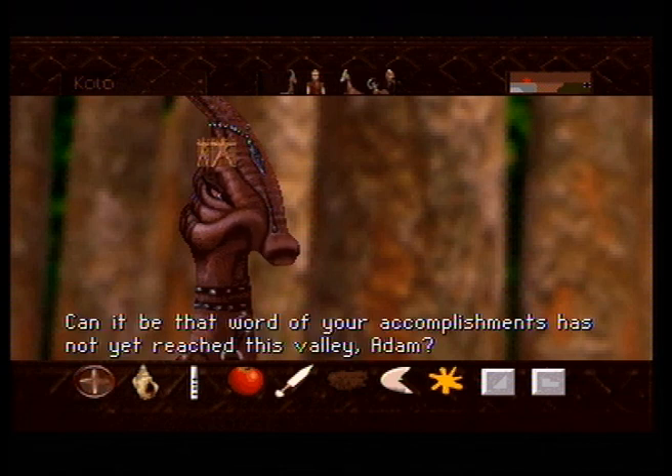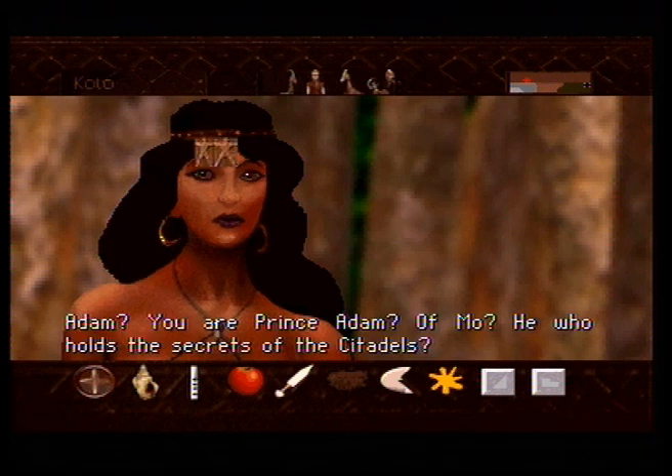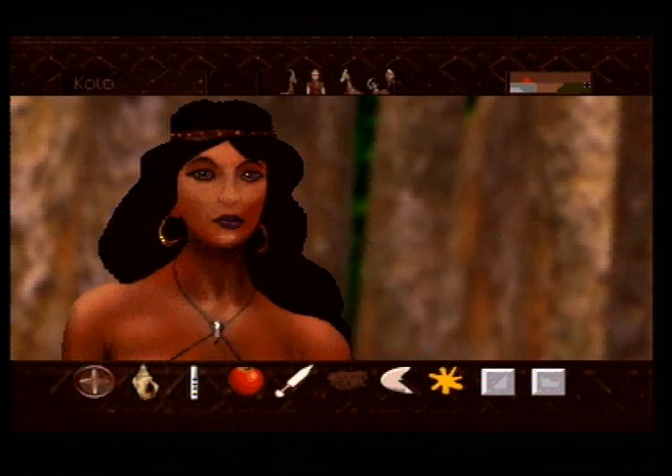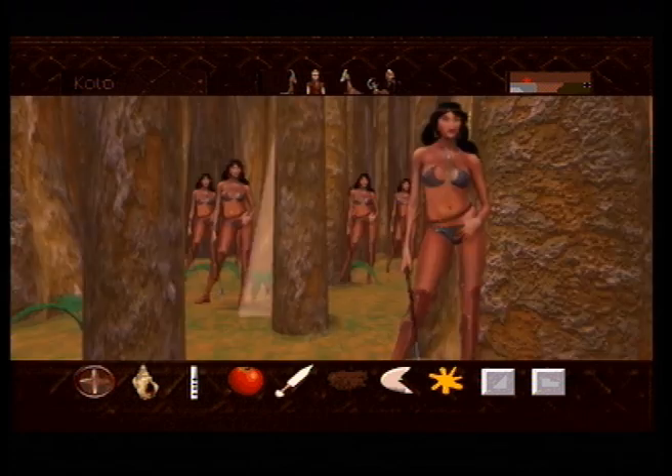'Can it be that word of your accomplishments has not yet reached this valley, Adam?' It's like sacrilege, that's what it is. 'Adam, you are Prince Adam of Moe? He who holds the secrets of the citadels?' That's me — now bow down before me. 'Here in Kodo, we need more than a citadel. The tyrant are so ferocious that we can't hold them back without the help of the Velociraptors.' Well, that kinda sucks. So now we get to introduce ourselves to the Velociraptors proper.